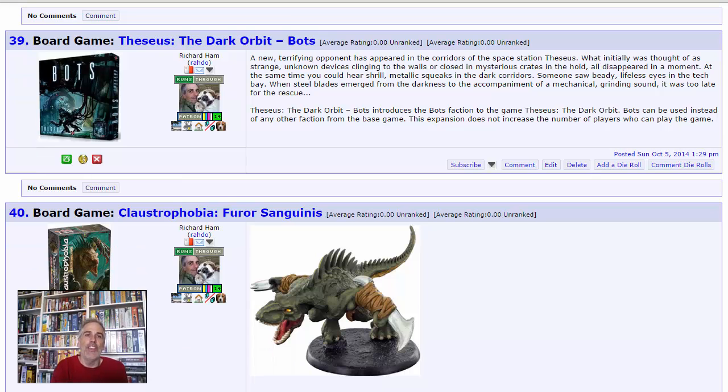Theseus Dark Orbit Bots — I did a run-through for that last year. Theseus was one of our biggest surprise hits because I thought Jen would hate it since it's a kind of space horror film in the style of Aliens, with a creepy abandoned space station called Theseus in a dark orbit where players take on factions like space marines, scary aliens, scientists, or the ancients who've returned. But it turns out as long as Jen doesn't have to play any characters who use guns, she loves it. Now there's a new bots faction, and I believe the bots don't use guns, so Jen is very excited about that one.